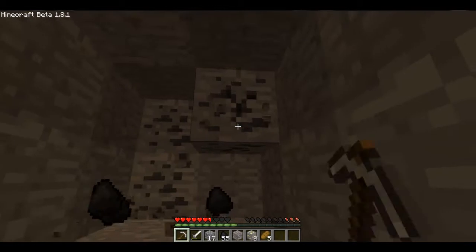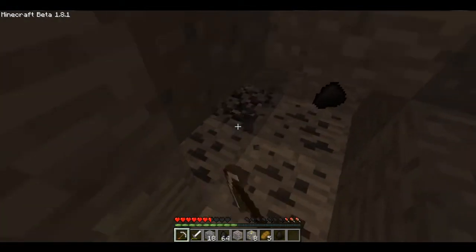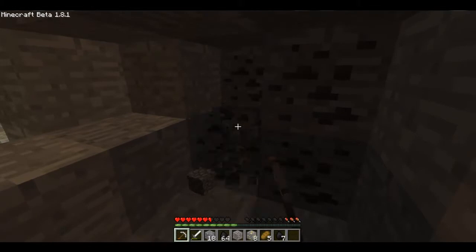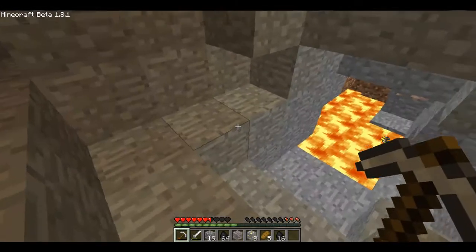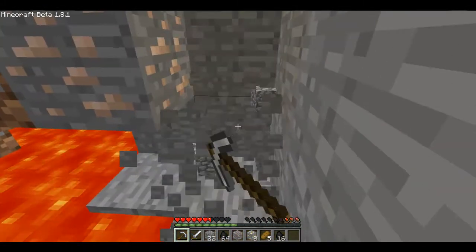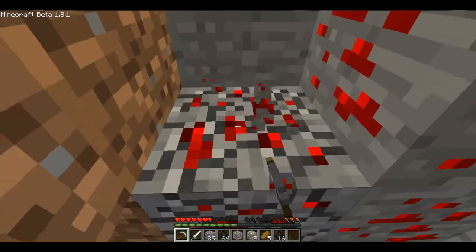I've nearly got one full stack of coal, so that's good. You're not gonna get me, creeper. I've found a completely new ravine that we've never explored before. Cool. I might have to check it out soon when I've finished coal mining. I've got one full stack of coal, so we've got three more to go. I've got 16 extra as well. I'm on level 12, so I can find diamond. I'm on 126. I know there's a massive ravine that goes a lot lower than me.